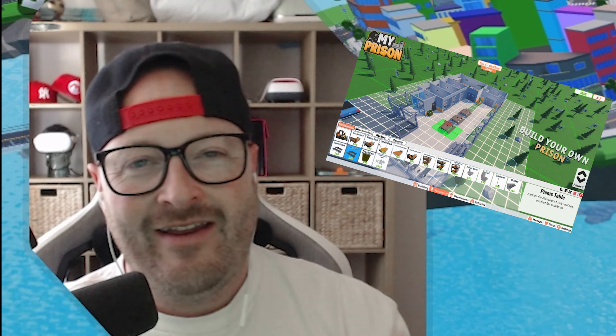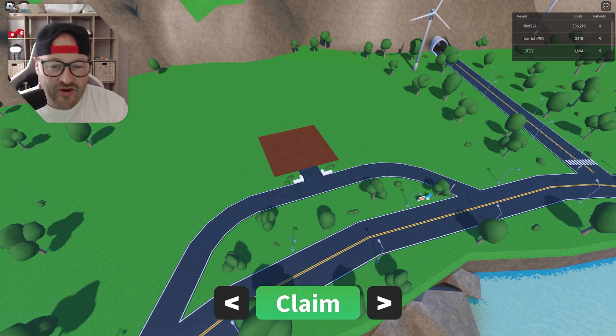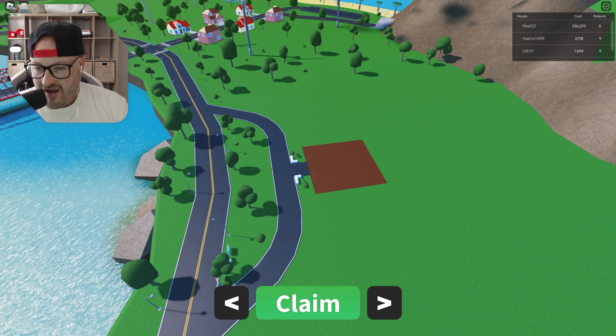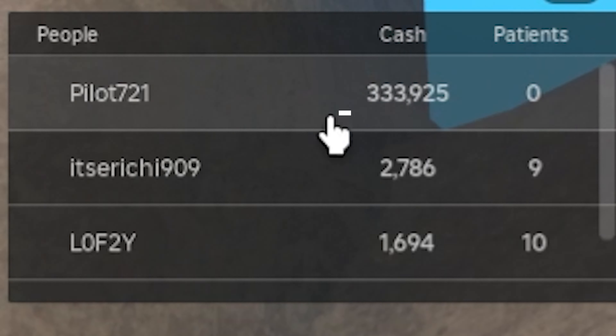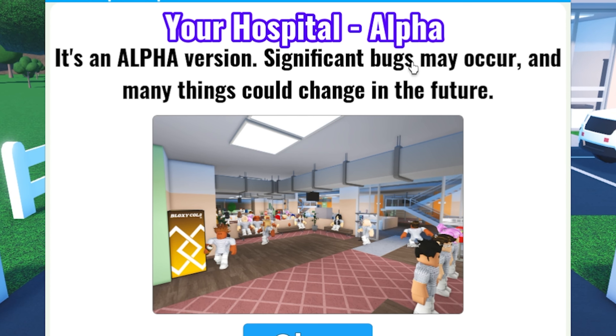Hello, my name is AG and welcome to another video. In this video we're playing Your Hospital, made by the same people who made Your Prison. It's gonna be epically amazing. We'll build a hospital — the most amazing hospital you've ever seen — get all the patients from the town, and build up the hospital to be the best there is. We've got 330,000 cash already. Claim, create new hospital — there we go.